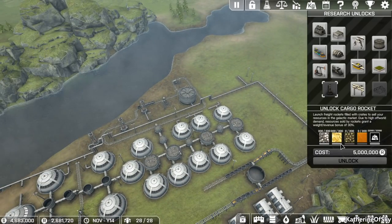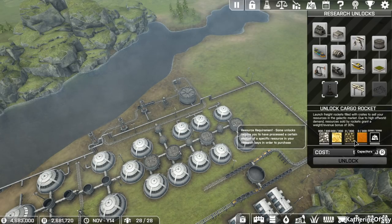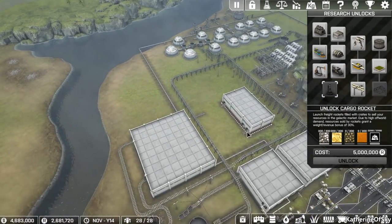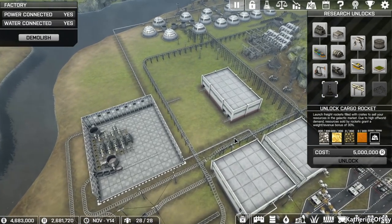Let's see what we need to unlock. We have all of the things except for ethanol and capacitors. I think that's probably a good thing. I don't think I've actually made any capacitors on this map at all, so we need to probably look at that.